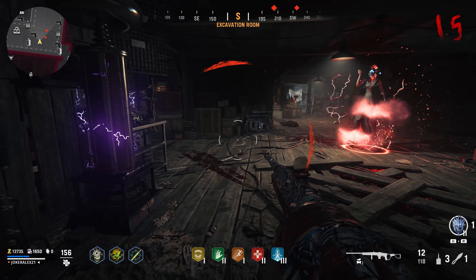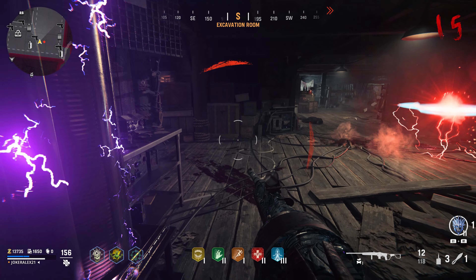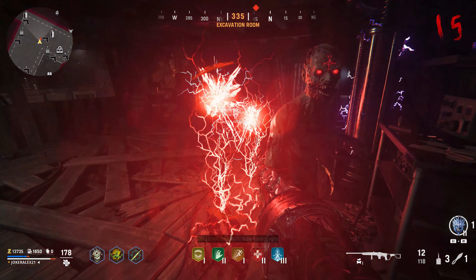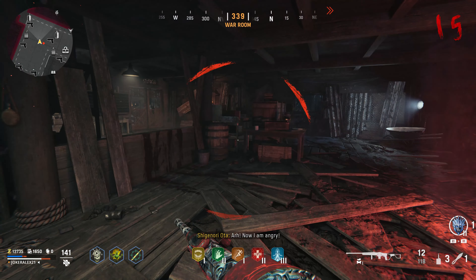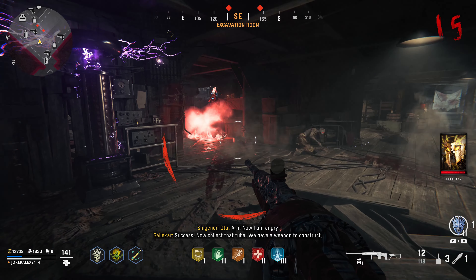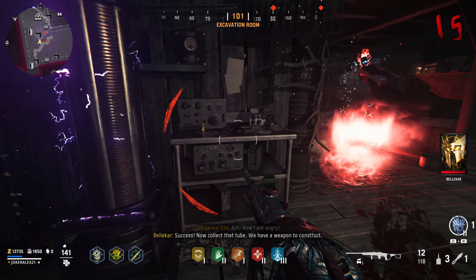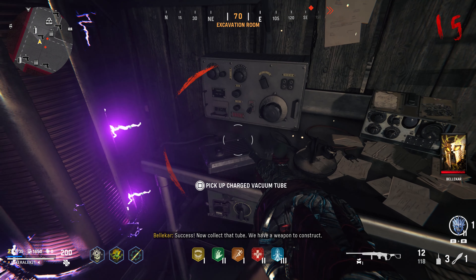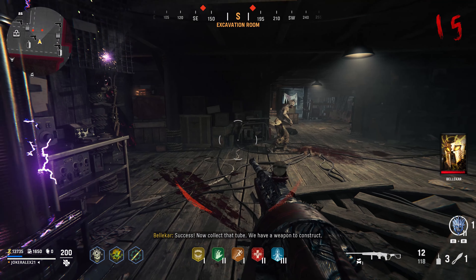My advice is to wait for her to go through into the ground, and as soon as she does that, stand next to the tesla coil. She will land 3 different attacks there, and as soon as she does that, move out of the way — this will charge up the tesla coil. You only need 3-4 of these attacks to fully charge it. Once done, the little bulb on the table will be activated and you can interact with it to pick it up.